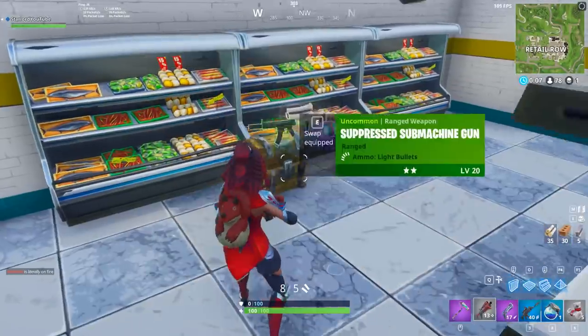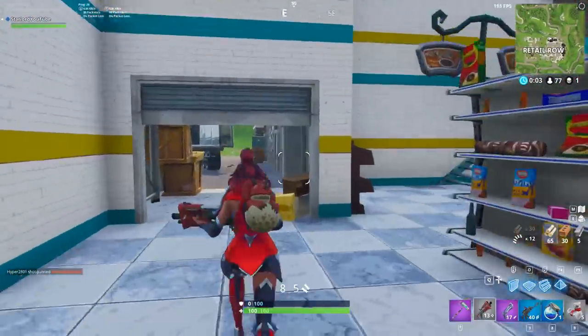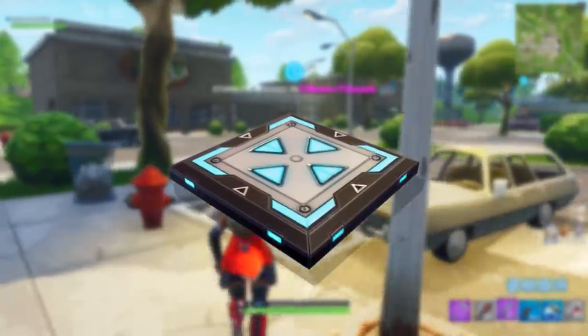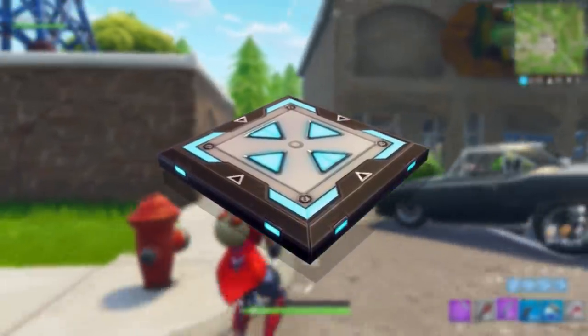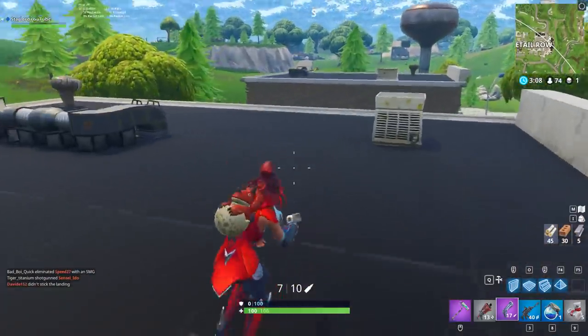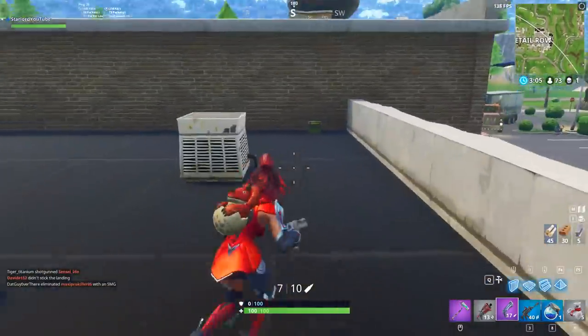So a lot of you guys may be thinking, what actually is this item? Well, judging by the thumbnail you guys should know already — it is going to be the Bounce Pad. That was the official name for it back in the day. It was called the Bounce Pad, and this was before the launch pad was actually brought into Fortnite Battle Royale. Basically what would happen is that if you ran at it from a certain angle, whichever way you were running towards, it would kind of launch you that way.